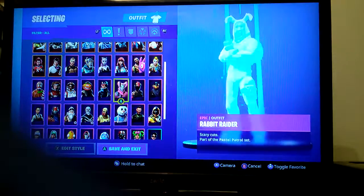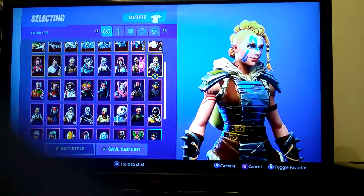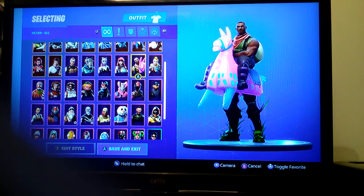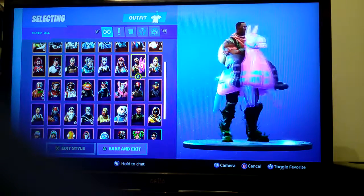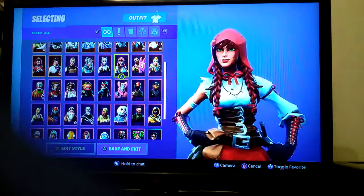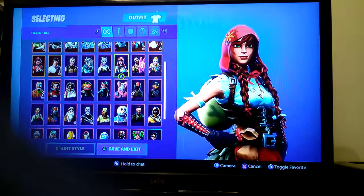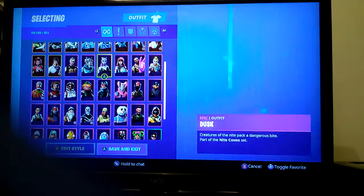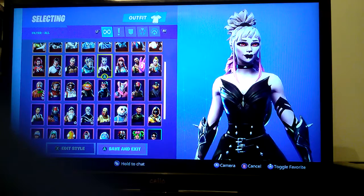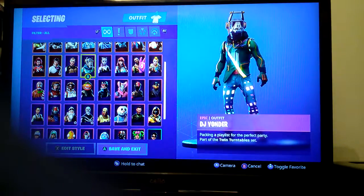Merry Marauder is definitely one of my favorites — probably my second favorite Christmas skin. Huntress is another battle pass skin. Giddy-Up I did like but I don't really like it anymore — especially when it dances, it looks really weird to me. Fable — also known as Little Red Riding Hood — is a battle pass skin. Dusk is another battle pass skin that fits the Halloween theme.